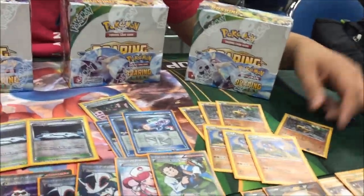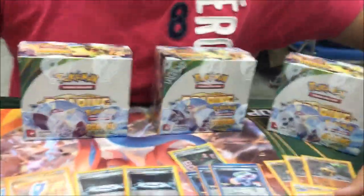Round eight, I went up against Kevin Baxter. He was playing Groudon, and before we started, I asked him if he wanted an ID. He didn't want to, but I showed him one Hippo and then he wanted an ID. I just showed him this card — he got scared, he knew the power of the Hippo. So I ID'd.